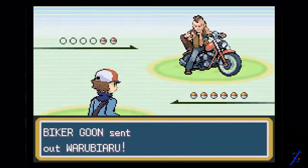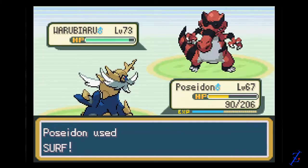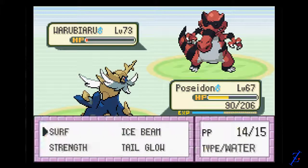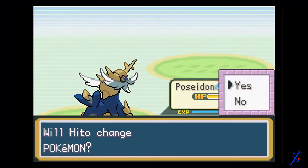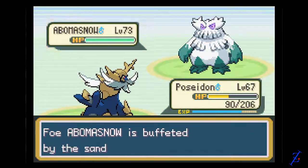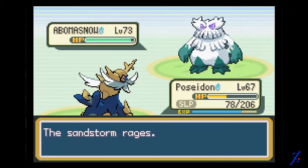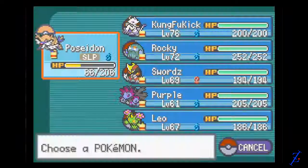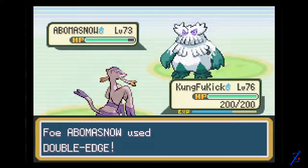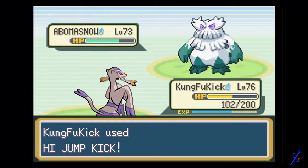Let's just battle all these guys. I think you actually have to battle all of them. Since we do have Poseidon he's just gonna destroy everybody — not really, since Poseidon sucks nowadays. We just defeated him, and I'm getting raged because I fell asleep. Poseidon's really, really unreliable nowadays. I'm actually considering switching him out for someone useful.